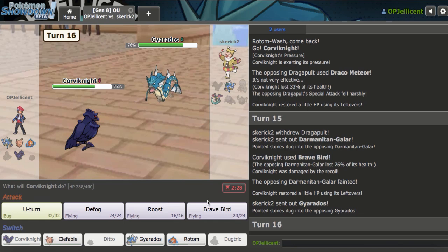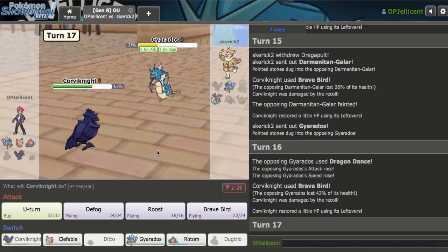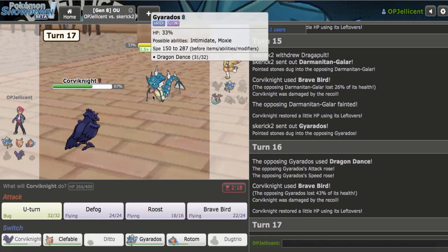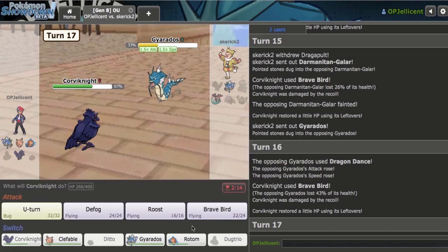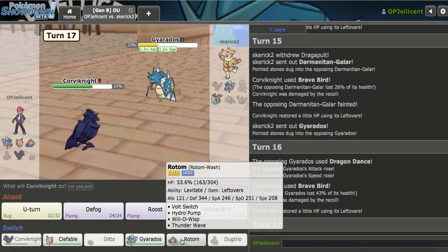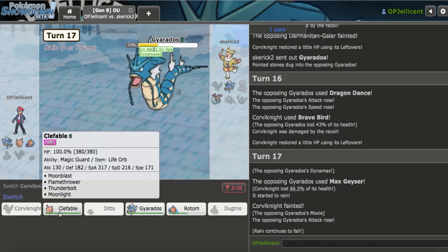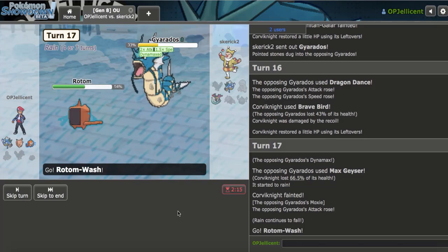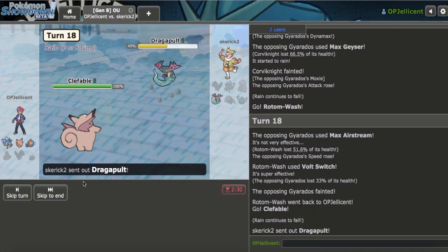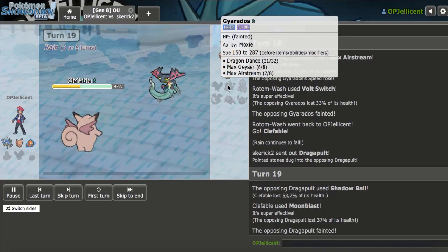They're going to go to opposing Gyarados and try to do exactly what I did to the last guy. How do I not let that happen? I just do Brave Bird. Then I think I have to lose — they're going for Max Geyser and I just lose. I should have kept Ditto. There's the Geyser. Everything dies. The one hope is they don't have Power Whip — they don't have Power Whip! I'm glad I thought it through before giving them another Moxie Boost. That's going to be a win for us. They were probably running Earthquake in the last slot.